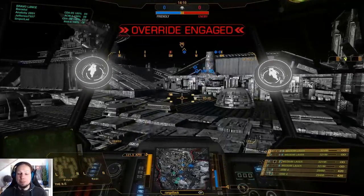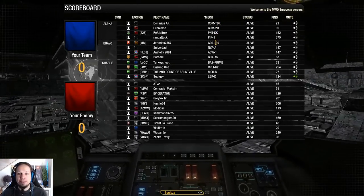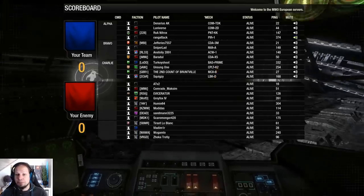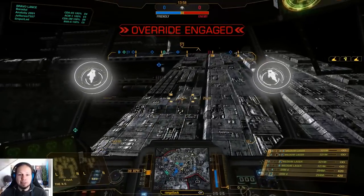Second game of the day — we are playing HPG Manifold again and this is going to be very interesting. Look at our lances: Commando, Commando, Panther, Piranha, Cicada, Nova, Arctic Wolf, Cicada, Linebacker, Catapult. We are very light — extremely light. That means we need to make use of our mobility.